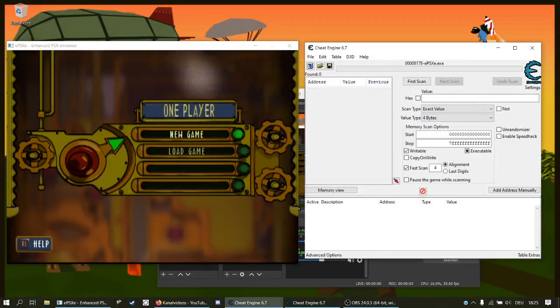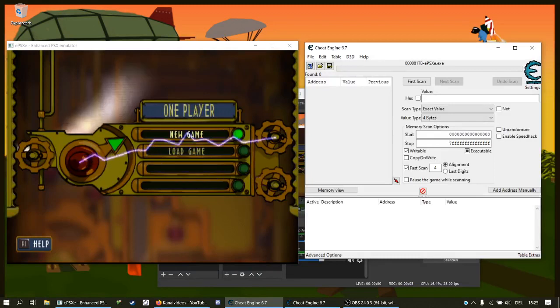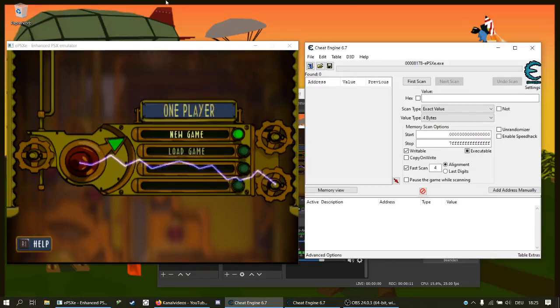Hello everyone, welcome to my Hogs of War modding tutorial. First of all, what you will need: you will need an emulator with the ISA file and Cheat Engine. I will not link those in the description — you have to get them yourselves. I will link in the description Pinstripes' channel; he also explained a lot of modding stuff.